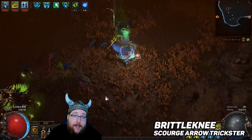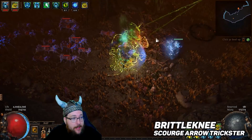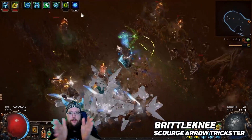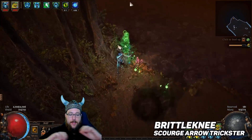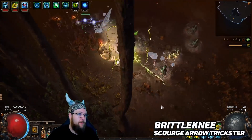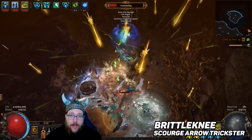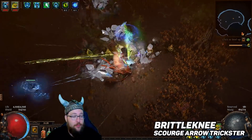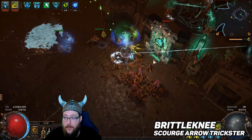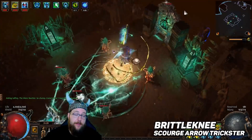The last build we're going to look at today is Brittle Knees' Scourge Arrow Trickster. Scourge Arrow is a perfect pick if you're looking to do a bow-based character for the Blight League. Once you get the additional arrow, the Scourge Arrows shoot out in a V shape, so if you've got monsters funneling down towards you, you can just sit and spam Scourge Arrows and it's going to rain death into the center, helping you clear Blight encounters very easily. Many people in my community said they've been playing Brittle Knees' Scourge Arrow build, they all loved it, found it easy to get going, cheap to start, and it does really strong consistent damage.